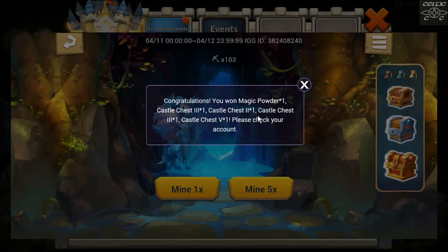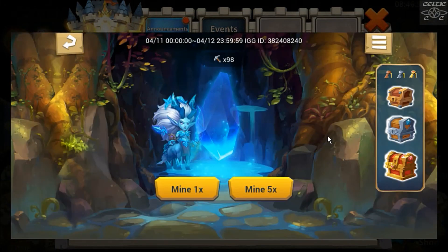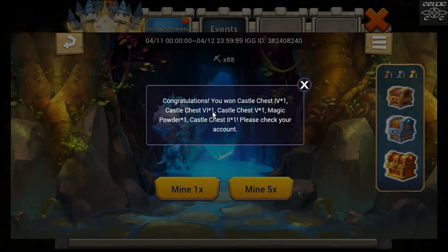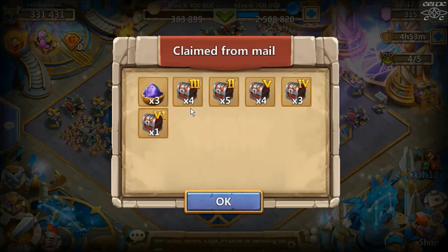Magic powder, castle chest three, castle chest two, castle chest three and a castle chest five - not the best that one. When you just got one castle chest five, a four, two fours, a magic powder, a two and a five. Castle chest fives and sixes are the ones I want to be seeing. The castle chest fours are not bad as well but igniting stones and breakthrough crystals - books are the best things to be getting on this account. Castle chest two, five, two, three, two threes, four, six, five, magic powder and a castle chest two.